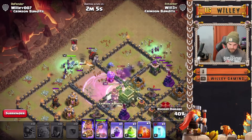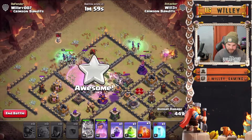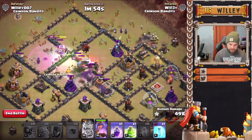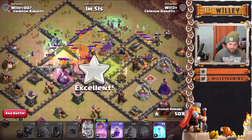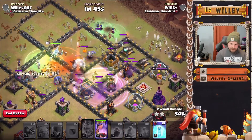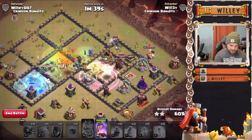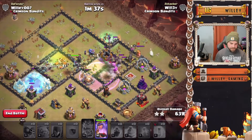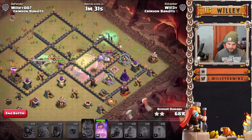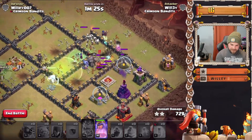We don't want to wait too long because the king will be taking damage, but we do have the funnel set. Rage in — we've got a poison ready for when the lava hound pops — and it should pull the troops into the core of the base. Pop the king's ability; you get a little more out of him if you pop at about half health. Let's get this poison down. Let's get the next jump spell in as well. We'll freeze up this X-bow too.